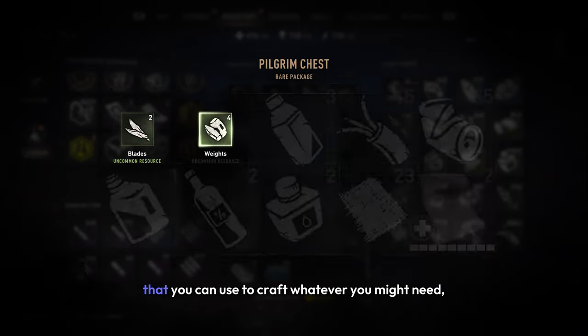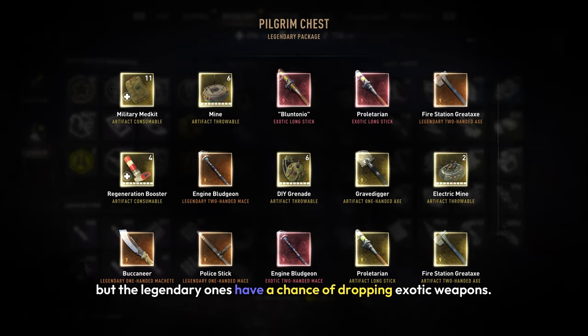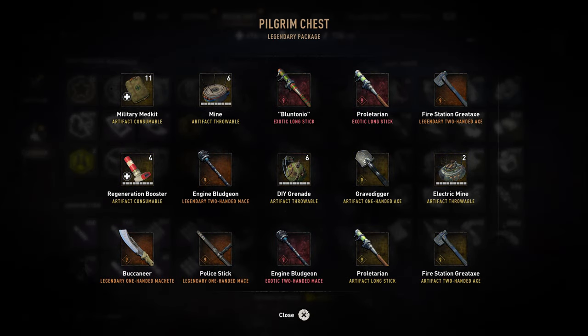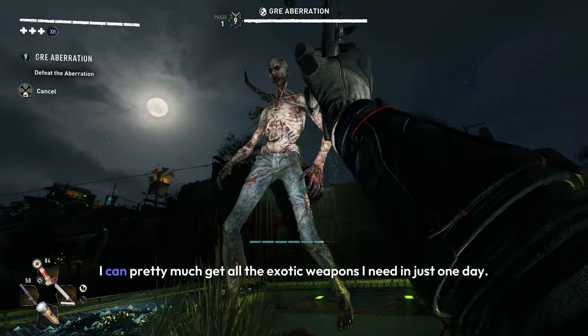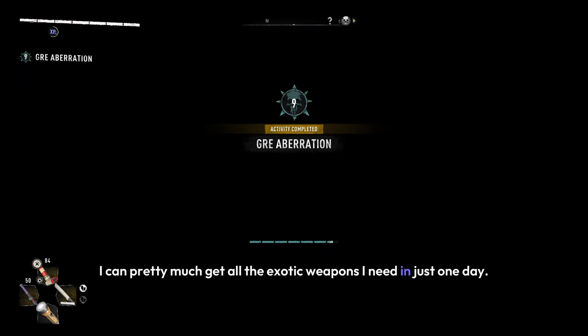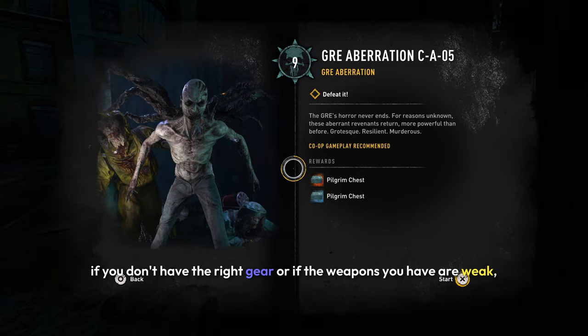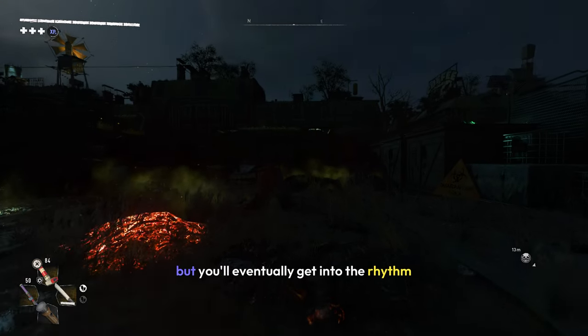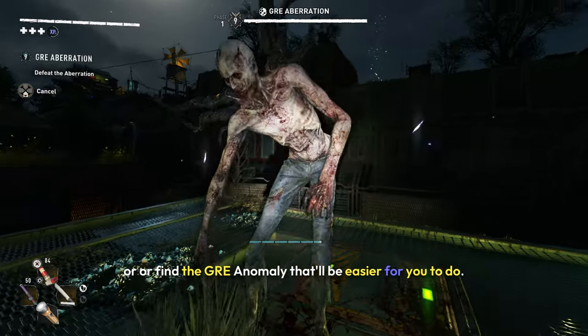The rare chest will give you materials that you can use to craft whatever you might need, but the legendary ones have a chance of dropping exotic weapons. Since it takes me less than 10 seconds to complete one of these challenges, I can pretty much get all the exotic weapons I need in just one day. It might take you maybe a minute if you don't have the right gear or if your weapons are weak, but you'll eventually get into the rhythm or find the GRE anomaly that's easier for you.